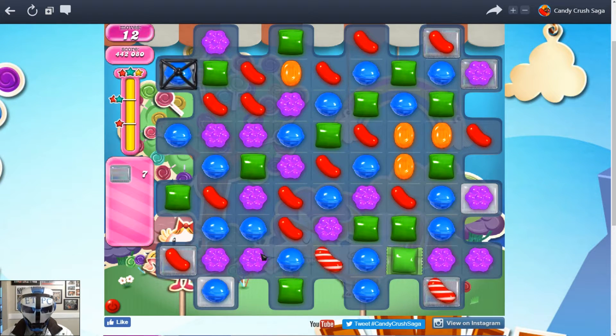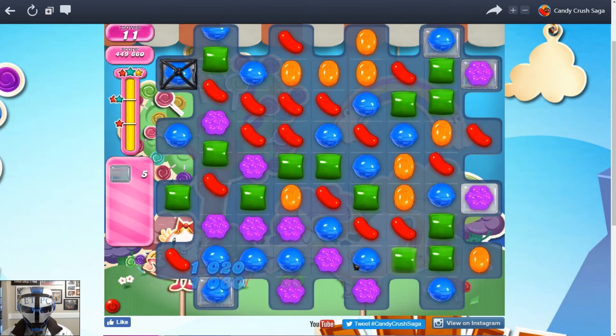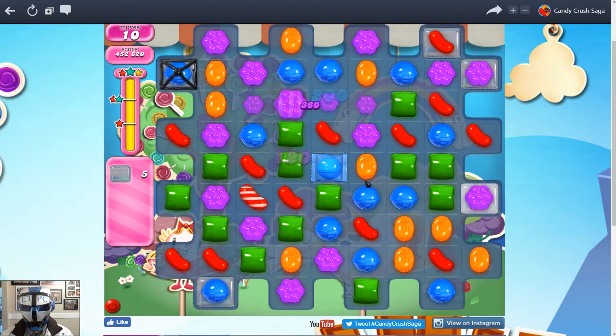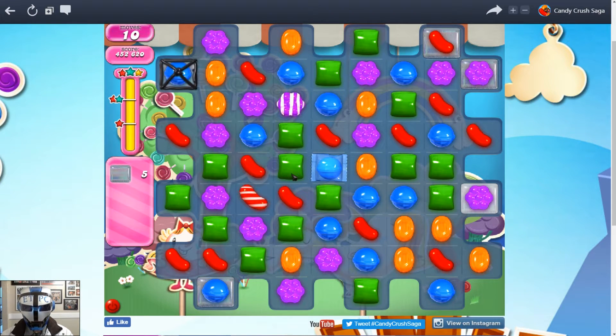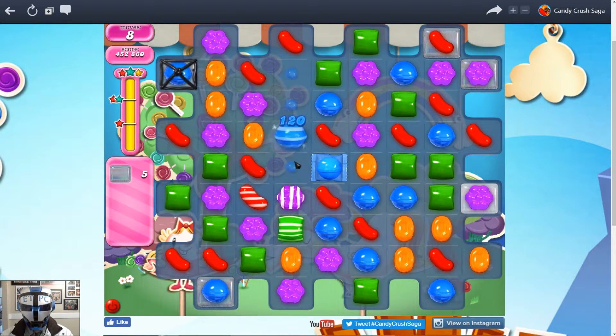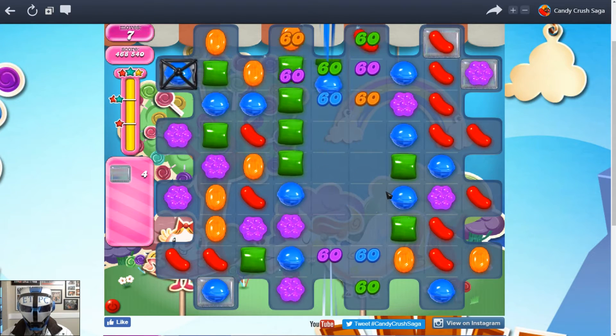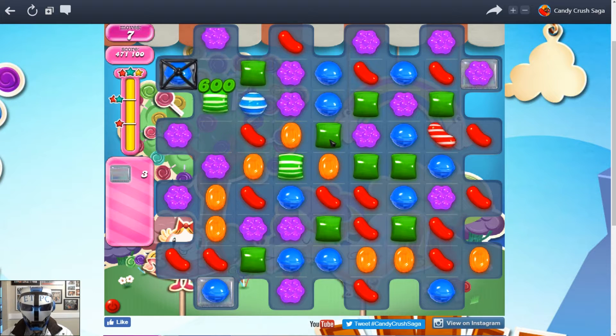It's just hard to take out these ones in the corners. Eleven moves left, five jellies left. Come on. There we go. Let's do this right here. Those are always in the middle.